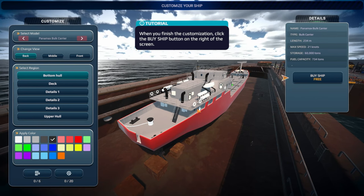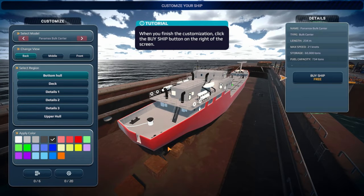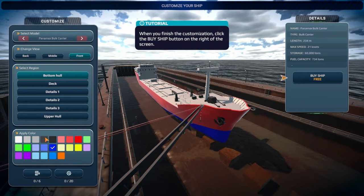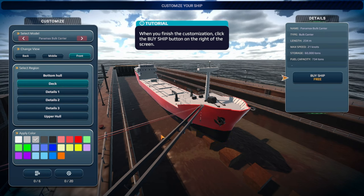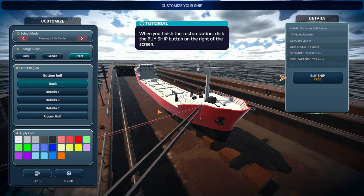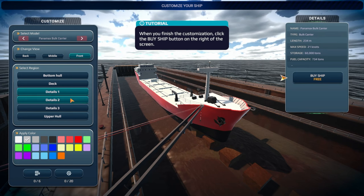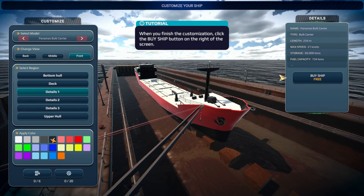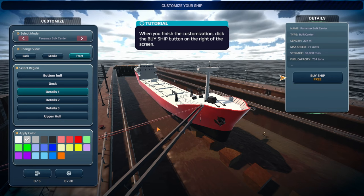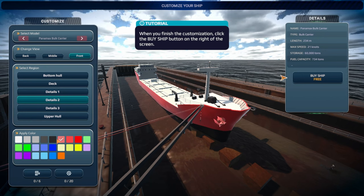The customization lets us view the ship from the front, middle, and back — the ocean looks good. We can change the hull bottom color: black, green, blue — black seems fine. The deck we'll probably switch to white to deflect the sun. There are also Details 1, Details 2, and Details 3 — it doesn't really tell us what those are exactly. One seems to be the mast and crew quarters area, another the anchor.